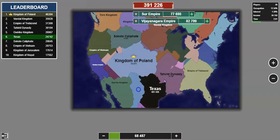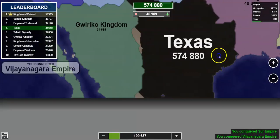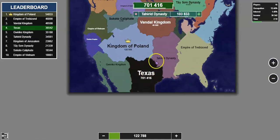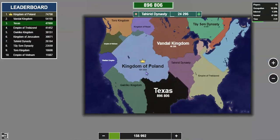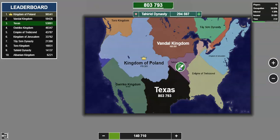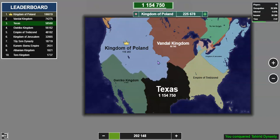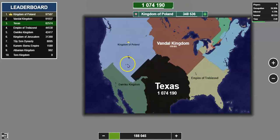The next person I'm going to go for is this blue-color person. Texas is right now not entirely in Texas — about a quarter of me is in Texas and the rest is in Mexico. The Tahirid Dynasty is also going to go down. I'm trying to get as much land as possible. As you can see, because Kingdom of Poland is full-sending, they are losing soldiers very quickly.